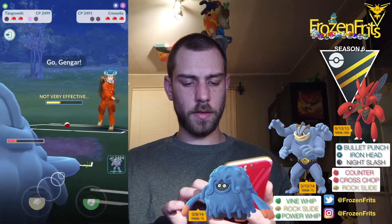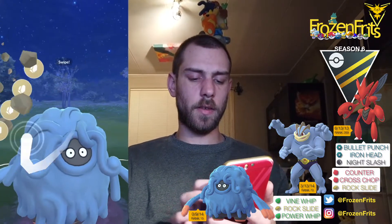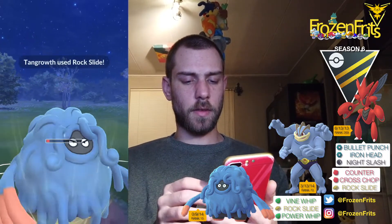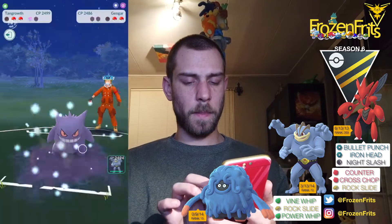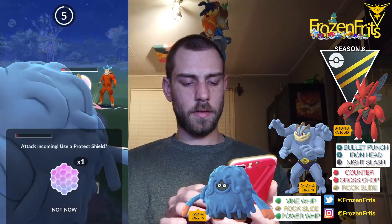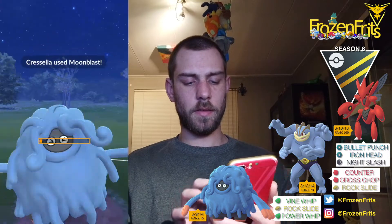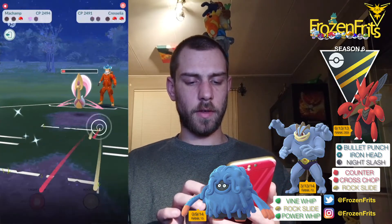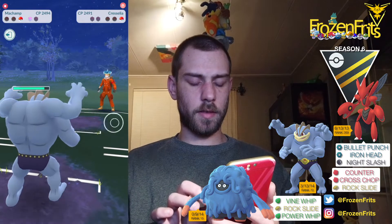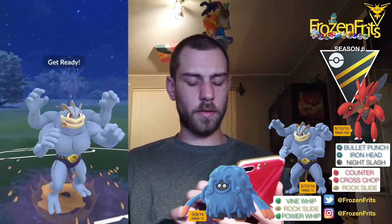He shields that and then I come back in with Tangrowth. He comes back in with the Gengar - I want to take off another Rock Slide, which takes the Gengar out. Then he comes back in with Cresselia and I'm not going to shield this. We're gonna farm it down with my Machamp. His last Pokemon is Swampert.